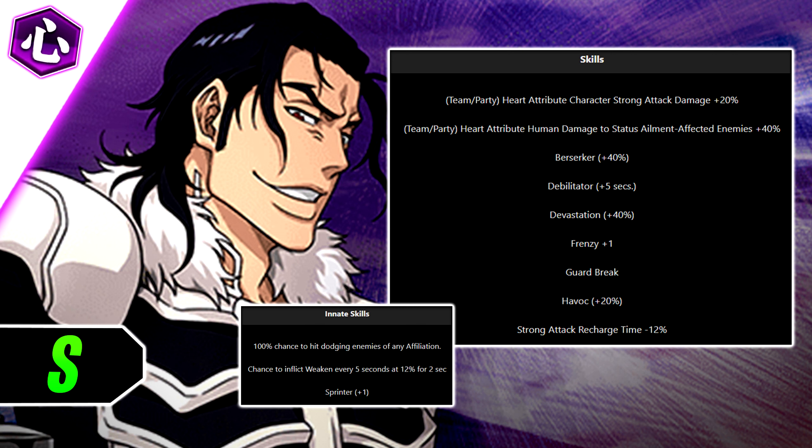Ginjo has great damage output and Havoc as well for a mid-mod unit. His strong attacks are well-made and if the playstyle fits you, he's going to be one of your favorite characters. I ranked him pretty high on the list, mainly because heart characters overall nowadays are not that good. We haven't really gotten too many good heart characters except Bruno and the new Rangiku, so Ginjo is definitely a high contender on the list.